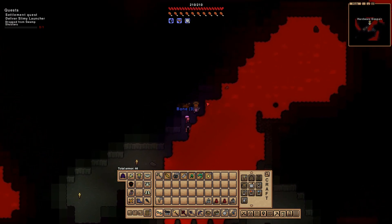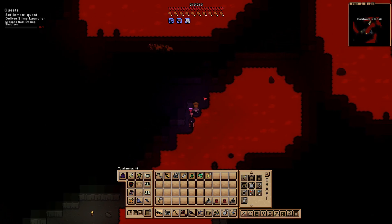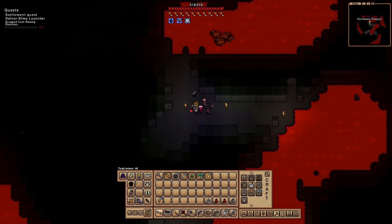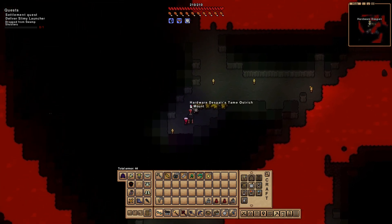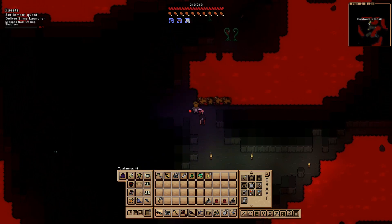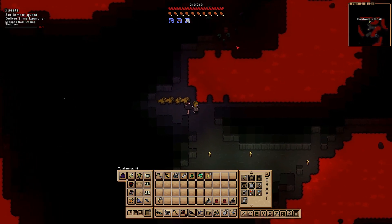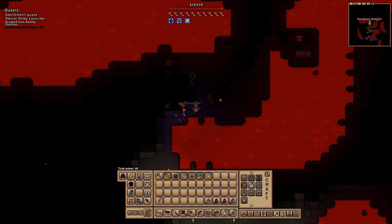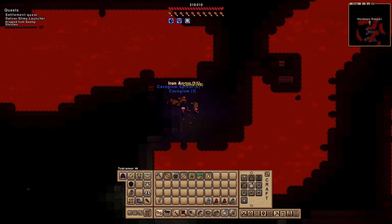I'm going to very cautiously hug the edge here - I don't want to take any unnecessary damage. In a new area like this you want to be extra careful. I'm going to be very generous with my torches too. Oh, here we go - is that a chest? Yeah there's a chest right there, nice. These vines aren't threatening at all, they're just there. There's two chests - one right over there and one right here.